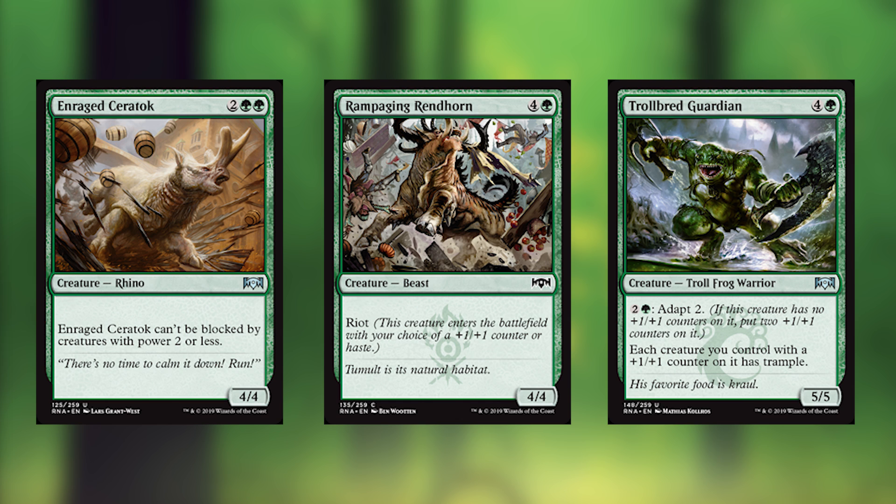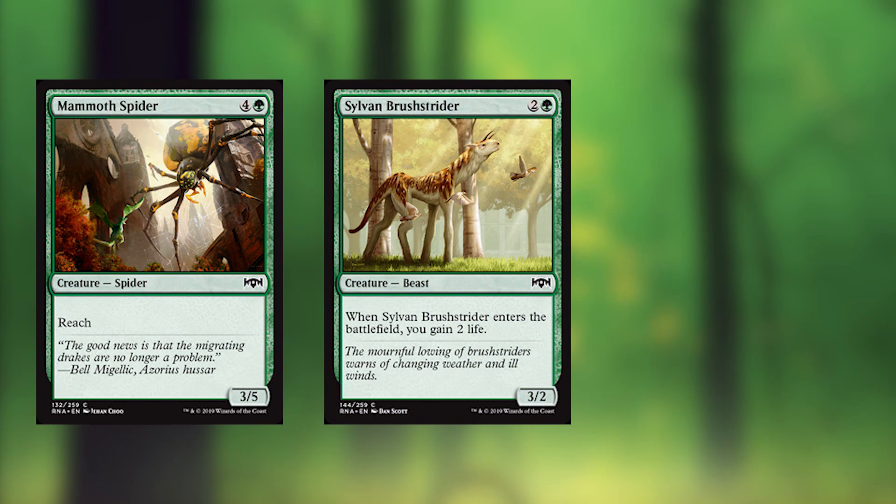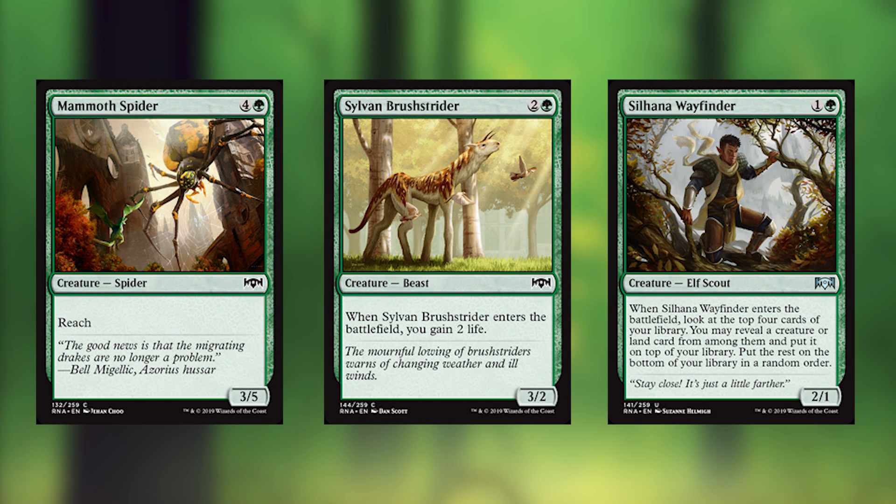Just be aware that Trollbred Guardian looks like it's a Simic card because of the whole adapt thing, but it's perfectly great in Gruul. Mammoth Spider is great against all those 1-1 flyers going around — all those spirits — and also good against even some of the regular flyers. That's one of the real weaknesses of green, so that's why we're playing that. Sylvan Brushstrider is great against Rakdos, so it might not make your main deck, but definitely keep a sharp eye on that. Silhana Wayfinder just smooths out all of your draws so well that you pretty much just play it in every green deck.